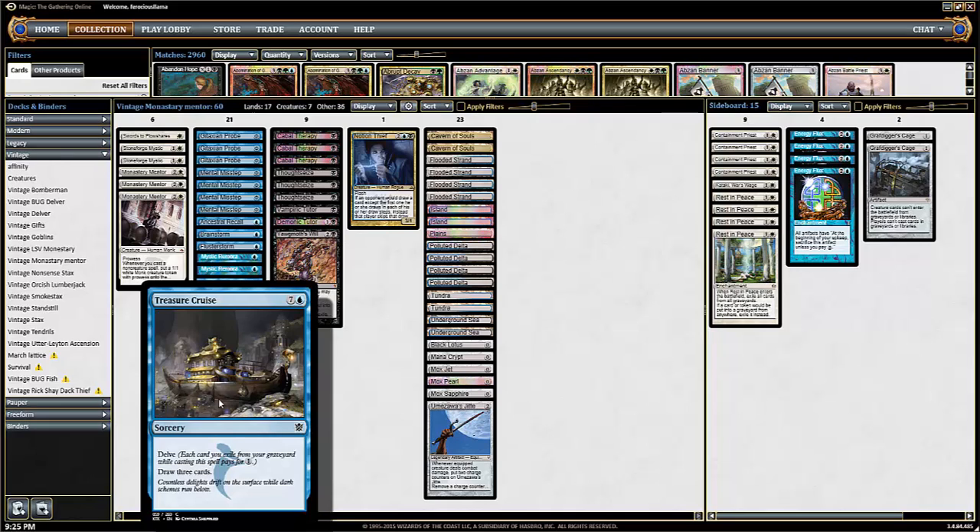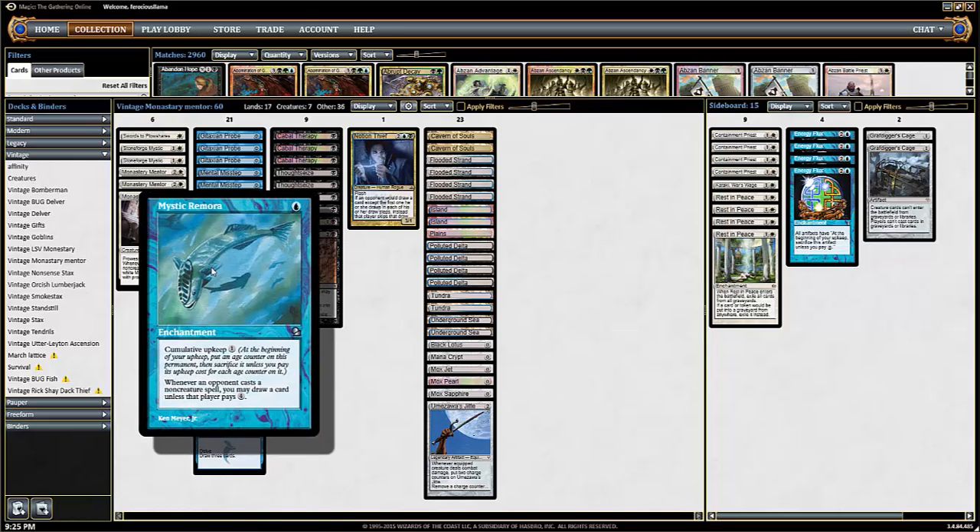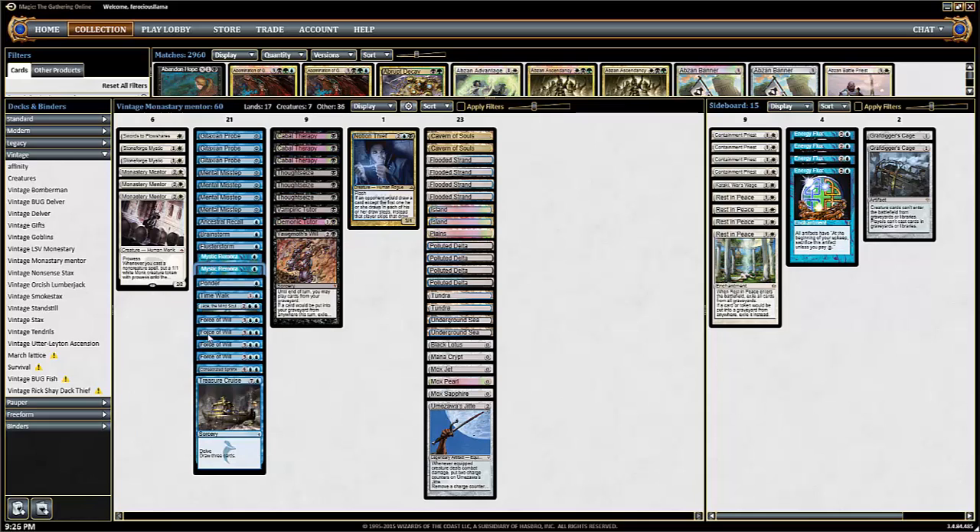Look at this: one mana, draw three cards essentially. What Mystic Remora really does is give us time to go Stoneforge Mystic, drop a Jitte, and then start attacking — or play a Monastery Mentor and start attacking. It really puts a clock on our opponent and we can still play spells. It does have Cumulative Upkeep, which is a little bit of a thing, but it keeps our opponent a lot of the time from going off.